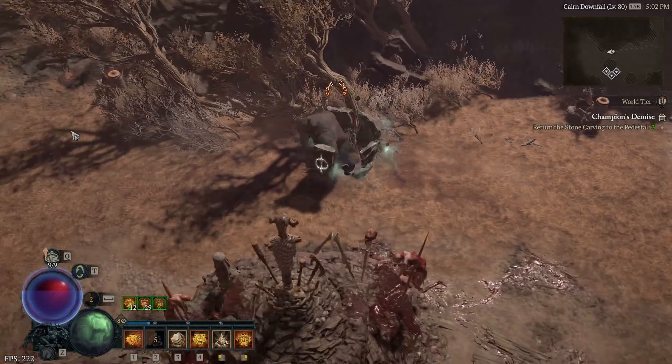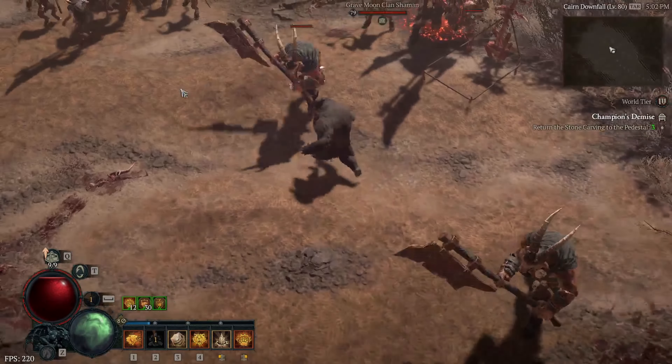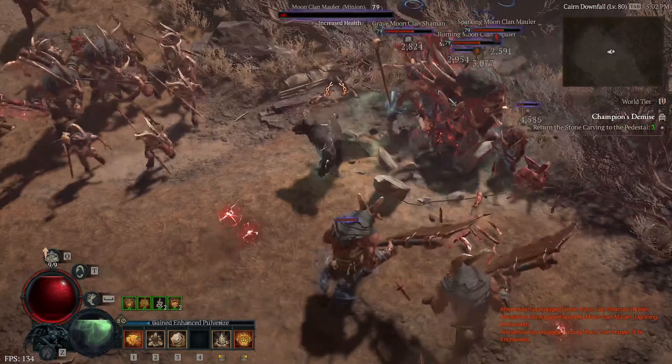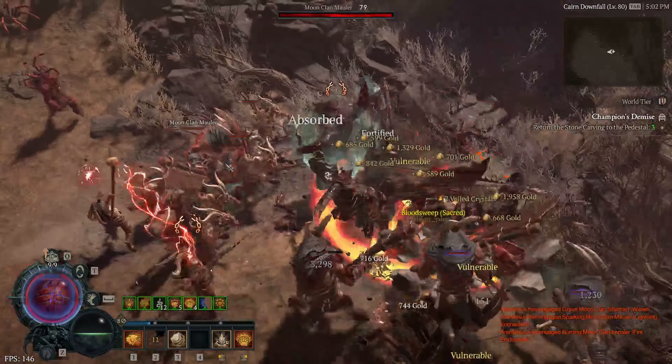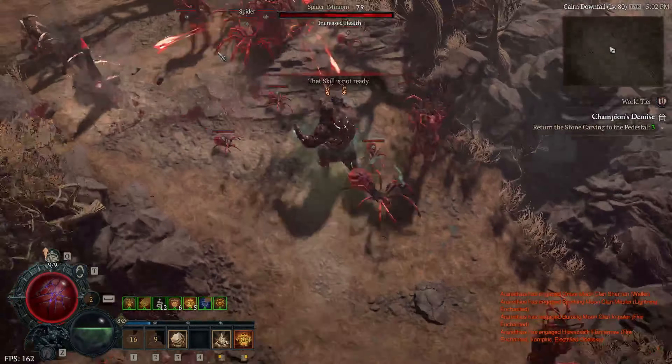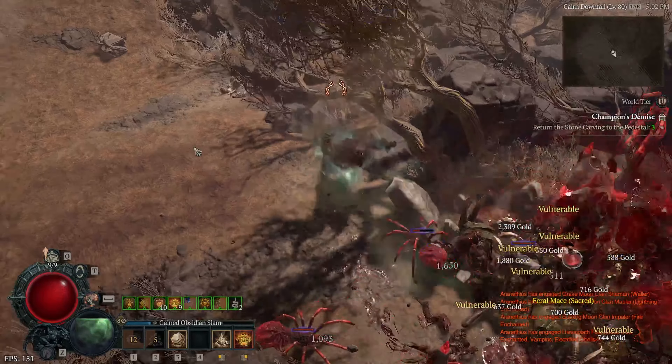Those two paths are Werebear Pulverize and Trample Slide. Today, I'll get into the strengths and weaknesses of both, as well as general guidelines in terms of what's worth playing. Keep in mind, this isn't a one-size-fits-all kind of approach — rather, a deeper dive into the Werebear's potential and how I leveled four Druids in the past couple days. Without further ado, let's get started.